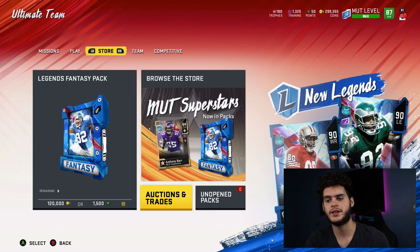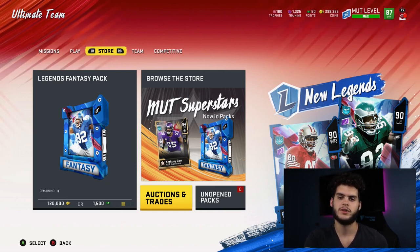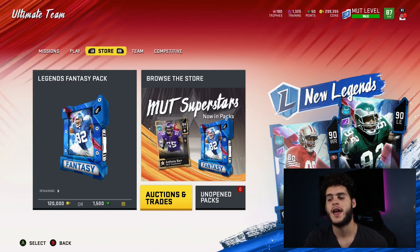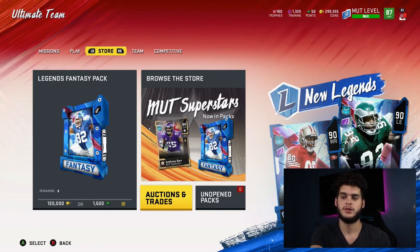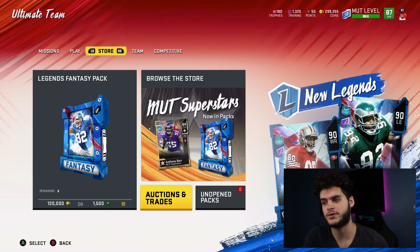If done right, these chems can greatly improve your team. If you get your whole team coordinated with a chem like lockdown defense, balance, or whatever, combined with team chems and a coach chem, your players can go from 88 overalls to 90 overalls. Last year, there were 99 overall and 99 speed players way before they should have been, because of chems.